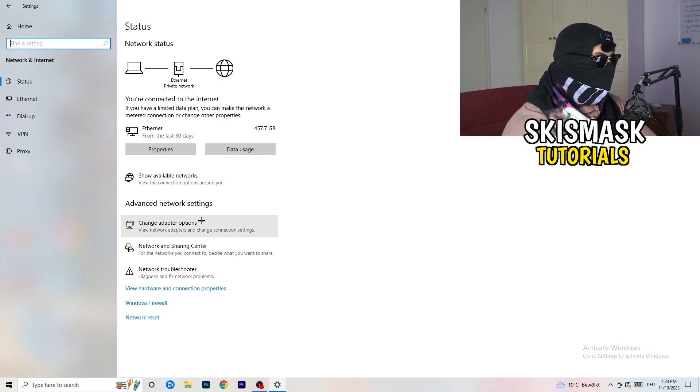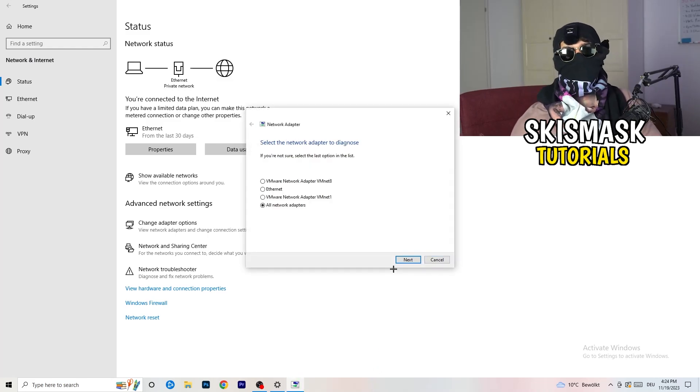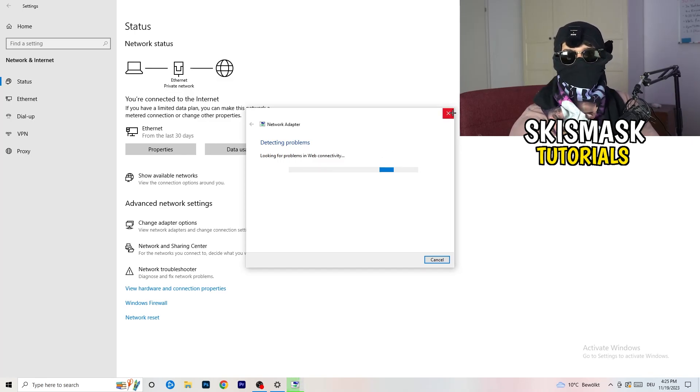In Settings, go to 'Network and Internet.' There are a lot of things you can do here. The first thing is to click on 'Network Troubleshooter' — Windows will detect any problems currently affecting your network. Try running it for all network adapters, and Windows will attempt to find and solve any issues it detects.